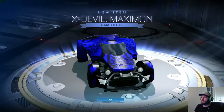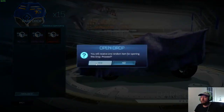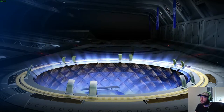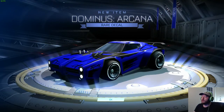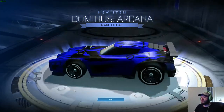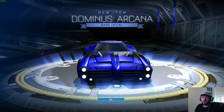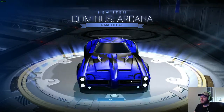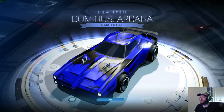Rare drop — Ex-Devil. Maxmon, Ex-Devil is a weird car. Dominus Arcana — that's a pretty cool decal. That is a pretty cool decal, really. I like it.